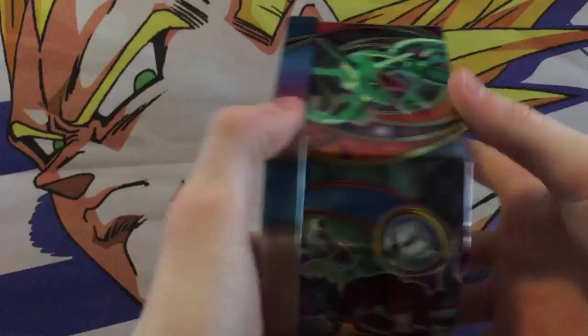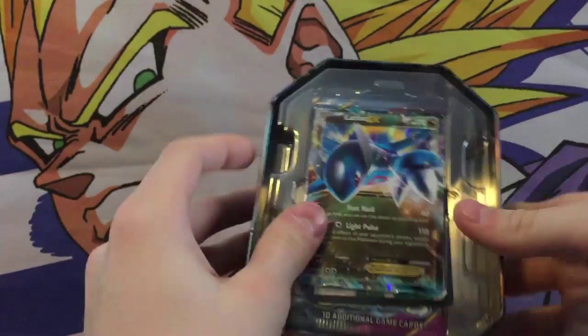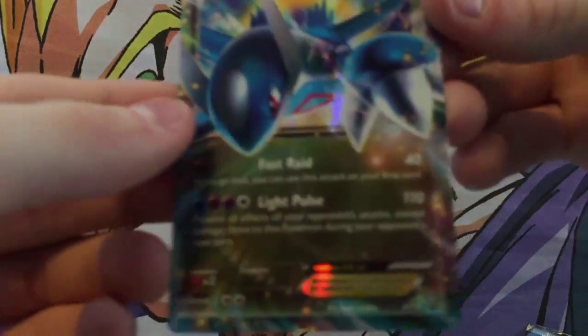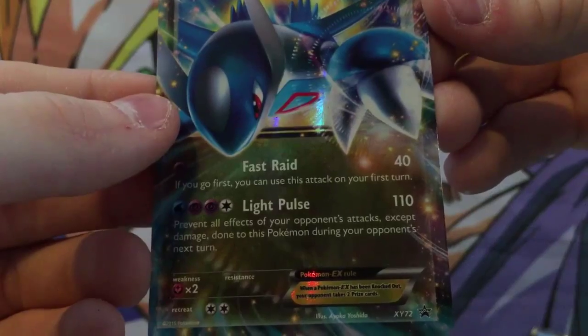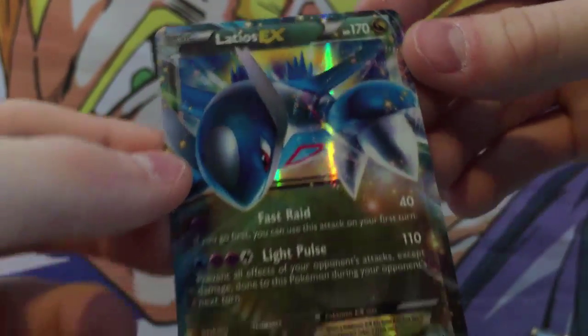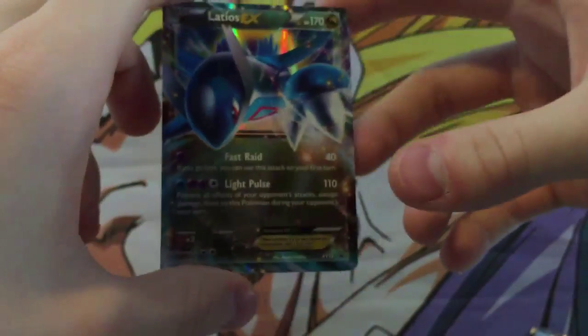Now we got the plastic off. Let's open up the tin right here, and at the beginning we get the Latios EX card, of course. Let me take that out so you guys can get a closer look at it. Got Light Pulse, Fast Raid, 170 HP. I really, really love the style of art that they do for these EX cards now — really cool looking.